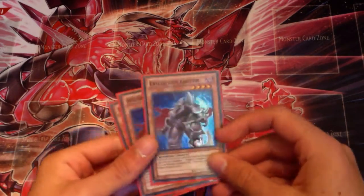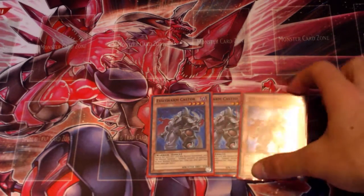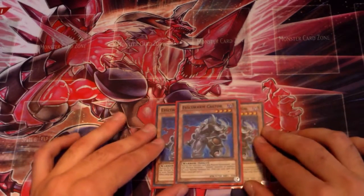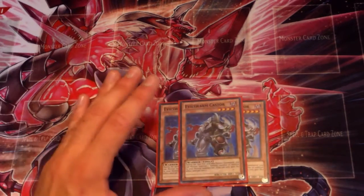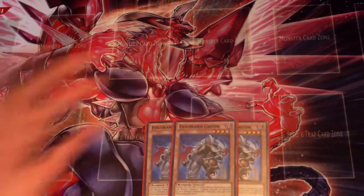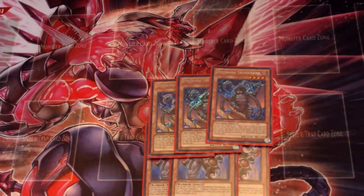For the engine, of course we have three Castor. This guy grants you an additional normal summon of an Evilswarm monster. If he's Veilered it still happens because it applies the condition to the field — it says 'during the turn this card was normal summoned.' The only way you can stop this is if the summon itself is negated, so if someone is stupid enough to Judgment or Warning this, let them do that.